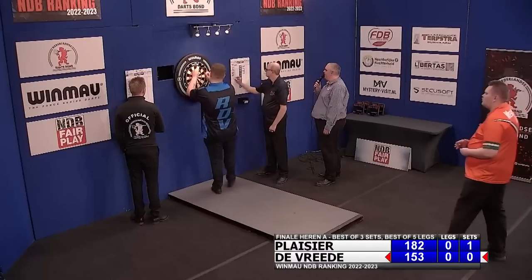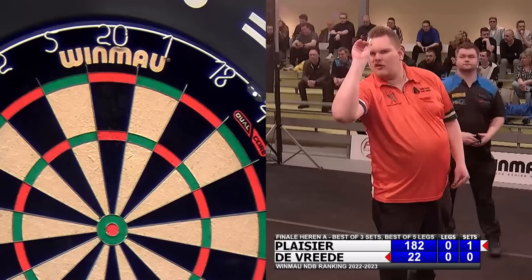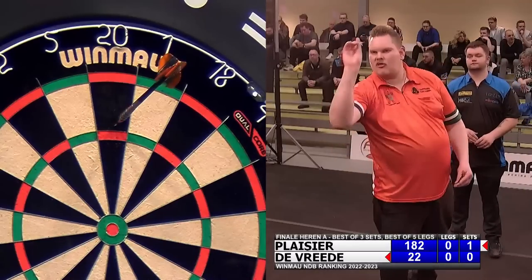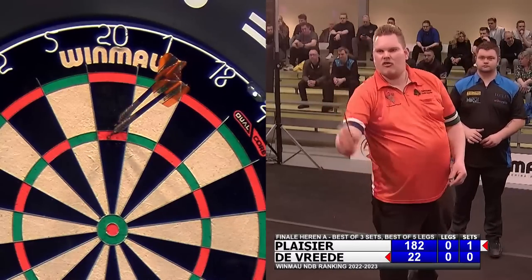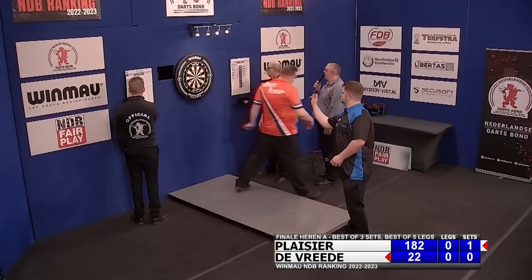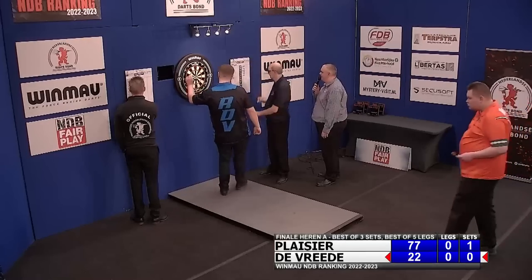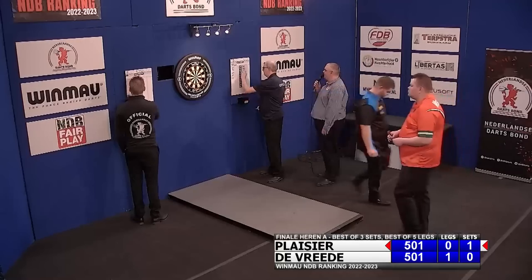One hundred and thirty-one. One hundred and five. Ryan requires twenty-two. That's game to land the first leg. Ryan de Vrede wins. Second leg, it's Wesley to throw first.